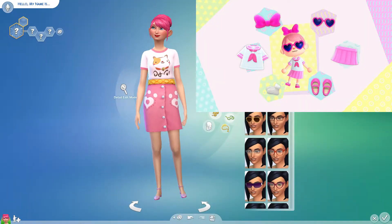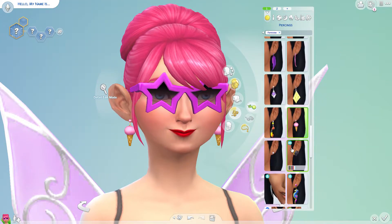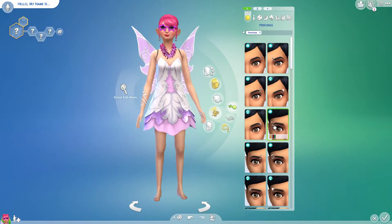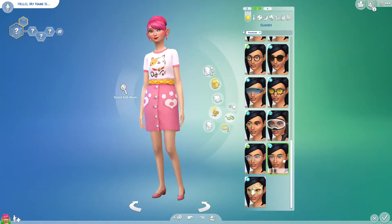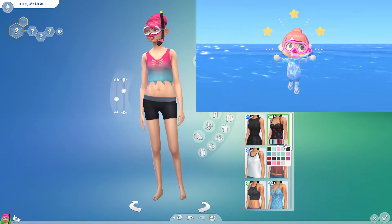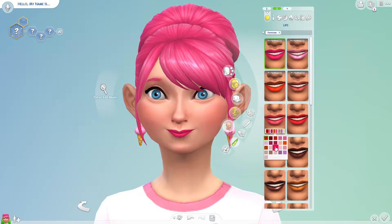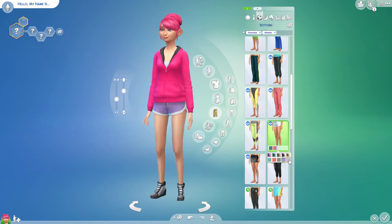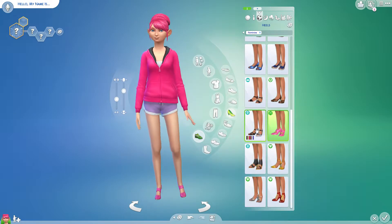I just wanted to have a lot of fun with this. It was inspired by a CAS challenge to make some wild, wacky Sims, and I thought, you know who's wild and wacky that I'm always looking at while streaming Animal Crossing? My little Animal Crossing villager. I did roughly base some of these outfits off of my Animal Crossing villager from memory, and I'll try to note which outfit I was thinking of for each look.